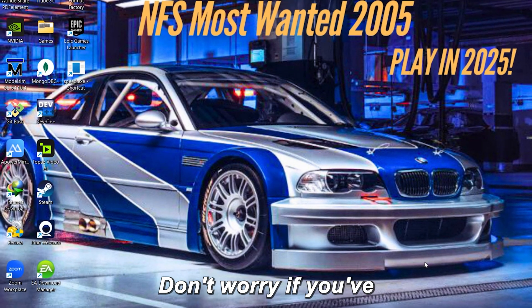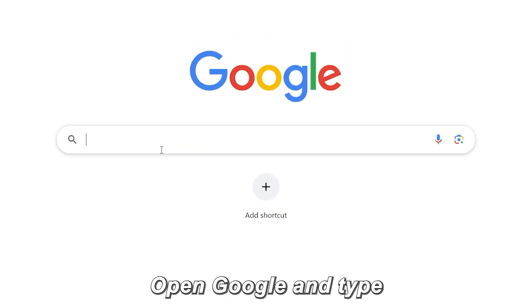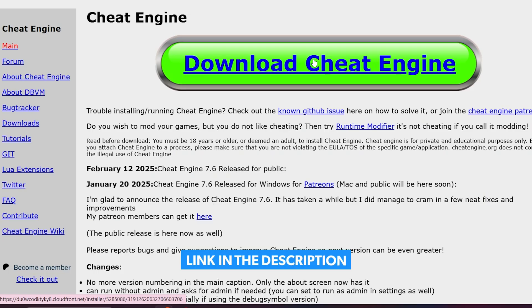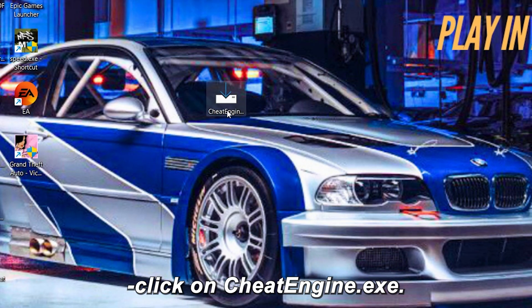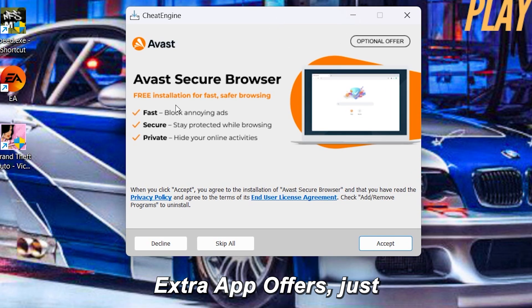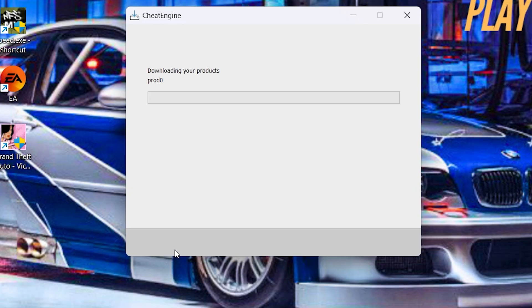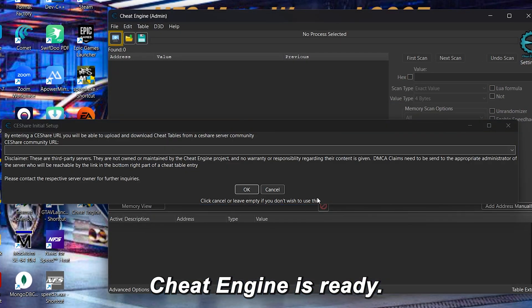First method: Cheat Engine. Don't worry if you've never used it before, just follow my steps carefully. Step 1: Open Google and type Cheat Engine. Click on the first link you see, then hit the Download Cheat Engine button. Wait a few seconds — the download will start automatically. Once it's downloaded, double-click on CheatEngine.exe. Choose your language, click OK, then Next. Click Accept, and when you see extra app offers, just click Decline — twice. Don't install any unwanted stuff. Now the installation begins; it only takes a few seconds. Once it's done, click Finish, and Cheat Engine is ready.